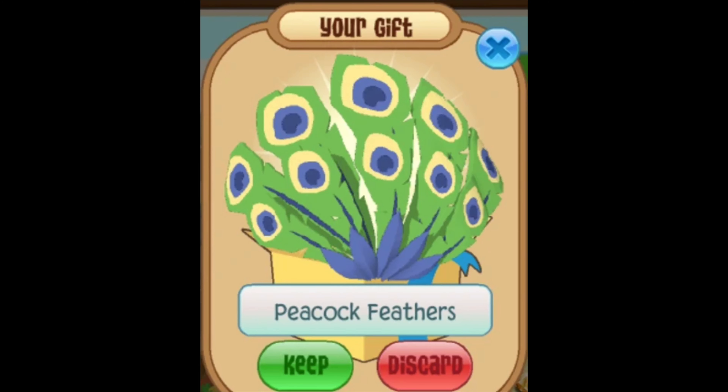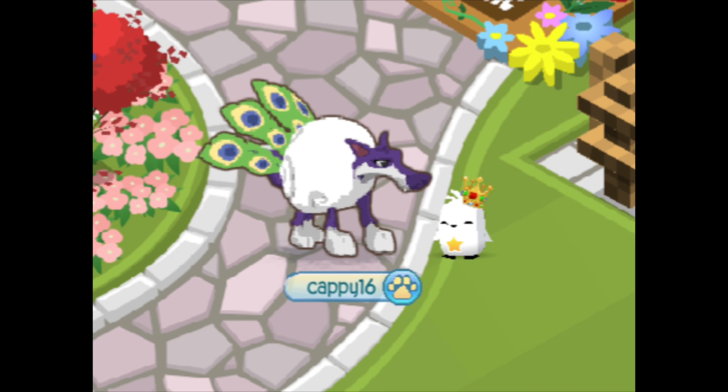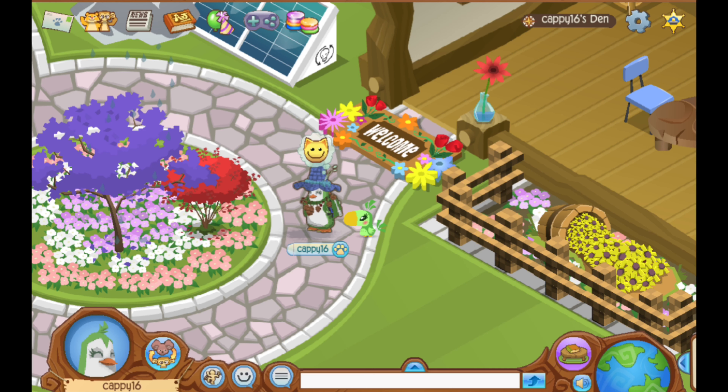The next item that I tried to trade for was peacock feathers. I went on Animal Jam Item Worth Wiki and saw that they were worth a good long collar. I traded a red spike for it. Now editing this video, it's worth one black long collar, plus one red long collar, plus a decent long collar, and maybe more. I can already tell that the other items I traded for are going to be worth a lot more now than when I originally traded for them.